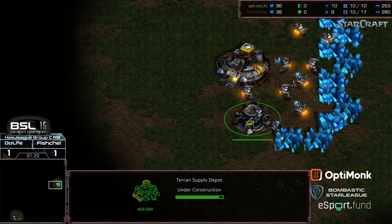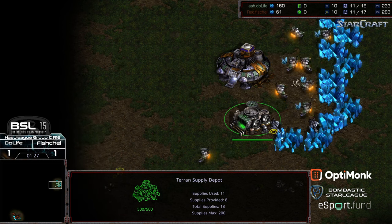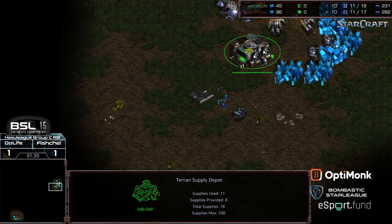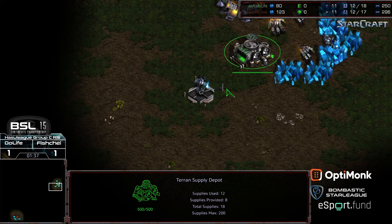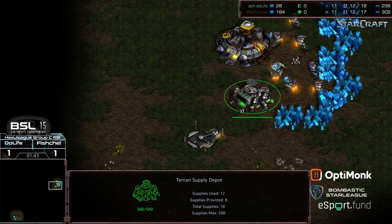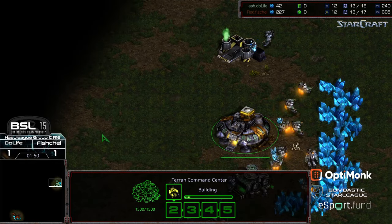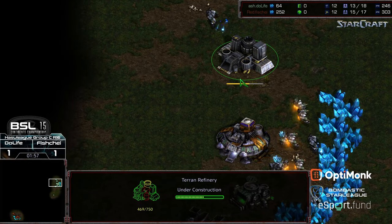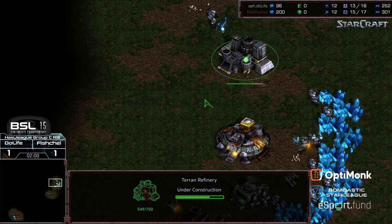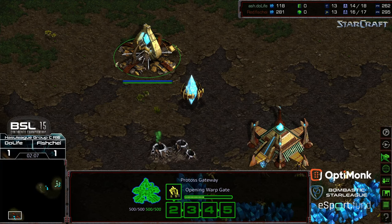Gateway into base for Fisheye — this is a three-player isometric map. Do Life places a supply depot along the edge in an interesting position. Not sure I've seen this particular barracks-supply depot positioning before. Marines can pocket in between, though it does leave a little bit of room for a zealot to wander around. Refinery going down as well.